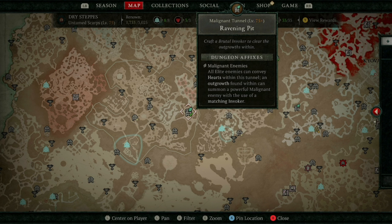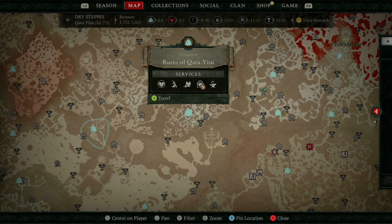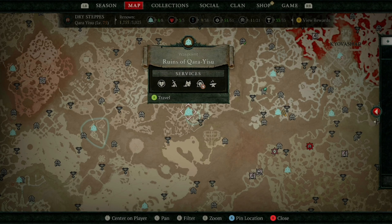It's worth noting that he has a higher probability of spawning in Ravening Pit in Dry Steppes, which is right next to the town. So if you want to increase your probability of getting the Wooden Door, go there.